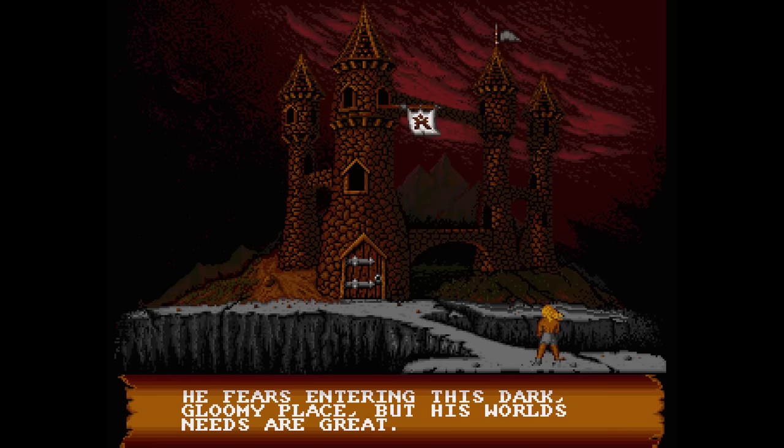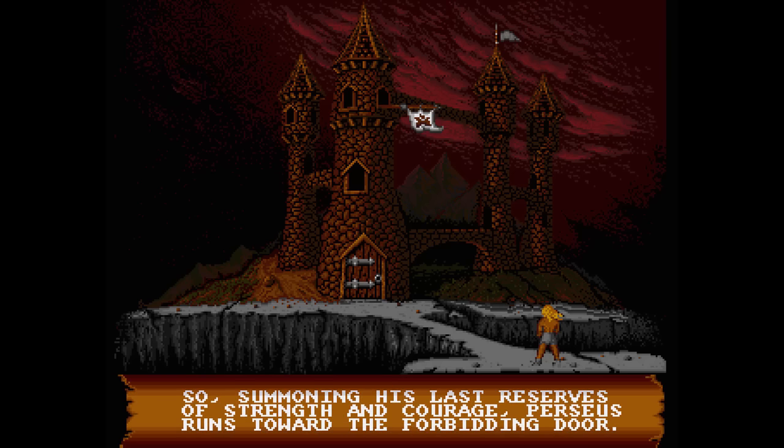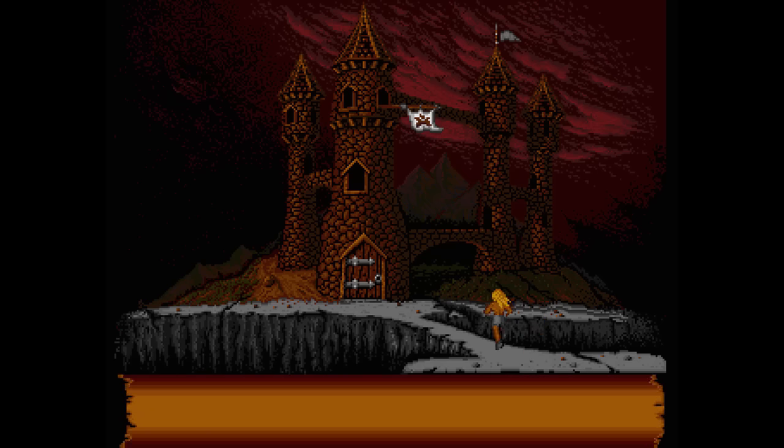After running many miles, Perseus, exhausted, finally reaches Chan's castle. He fears entering this dark gloomy place, but his world's needs are great. So, summoning his last reserves of strength and courage, Perseus runs towards the forbidding door.